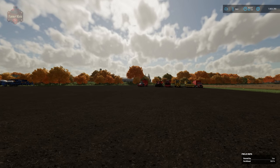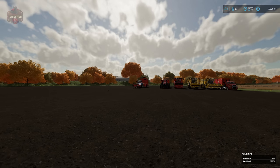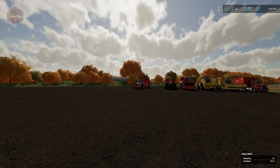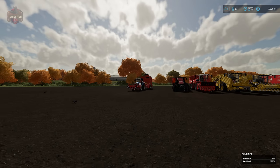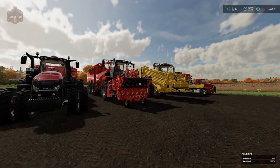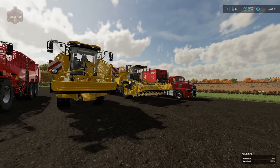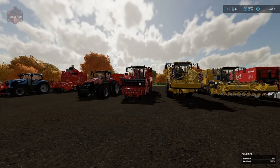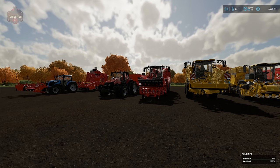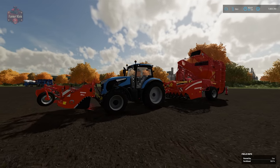We're going to look at three different ways to harvest sugar beets: first, the pull-behind harvester with the three-point hitch front topper; then the self-propelled Grimy harvester; and the self-propelled Ropa harvester. The self-propelled options are a significant investment, so for an early sugar beet farmer the pull-behind version may be your best bet.